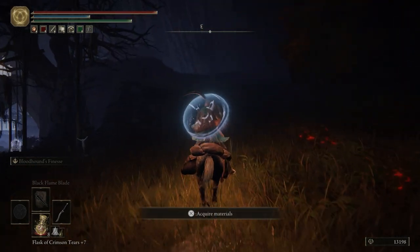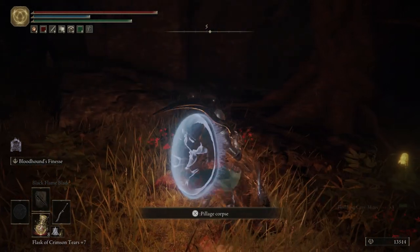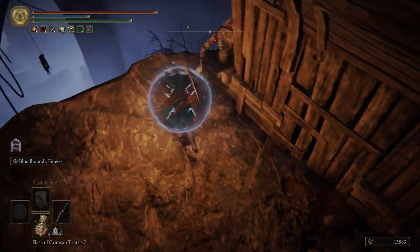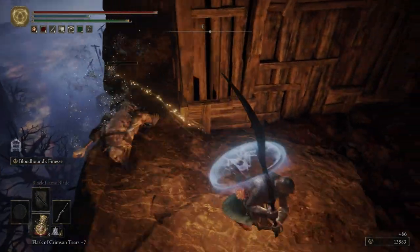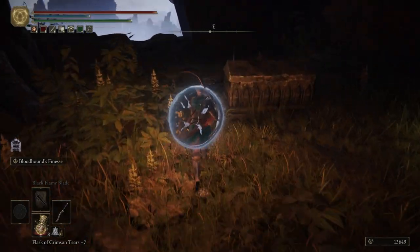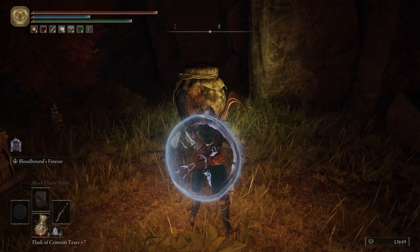Let's just rest at this grace for just a second. And then up top here we're going to have our first perfumer. We're going to want to kill him as quick as we can, so hop off Torrent and then spam R1. Over here we have an Albinoric hiding. Right here we're going to roll into that pot - we're actually going to grab an item first. It's going to be the Ivory Sickle. Now roll into this pot - don't hit it, it's an NPC we want to converse with.